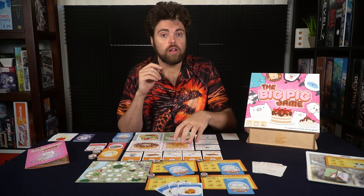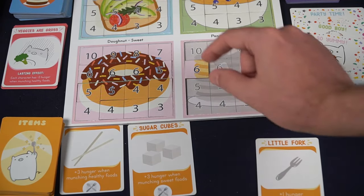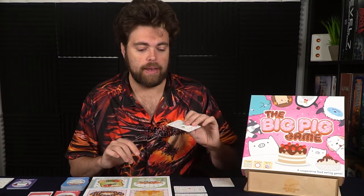If you remove all of the tiles in a specific category you're going to get a benefit. At the beginning of the game you'll deal out a sweet, healthy, and savory bonus on the right-hand side of the board. Whenever you finish one of those specific types you get that benefit and flip the card over. Pancakes and donuts share the same bonus type, and you can only get it once — completing both still only grants the benefit once.